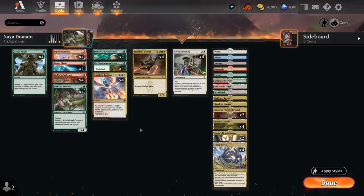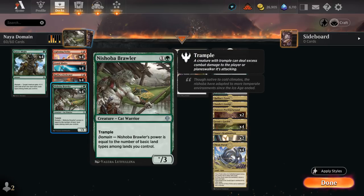Typically Domain is played in a more controlling shell, but this time we're taking it to the next level with this aggro build, which can play some very nice two-drops such as Nishoba Brawler — a three toughness creature with trample and power equal to the number of basic land types among the lands we control. So with full Domain, this can be a five-three trampler for two mana, which is pretty neat.